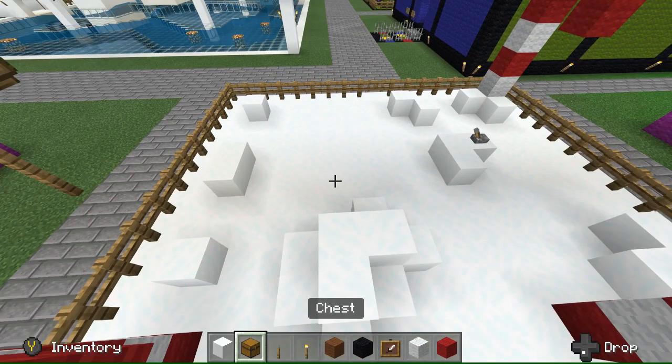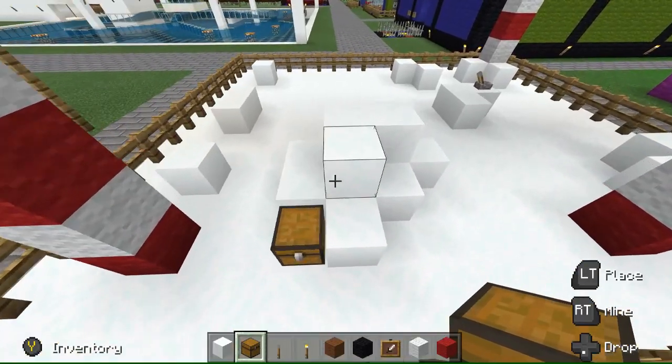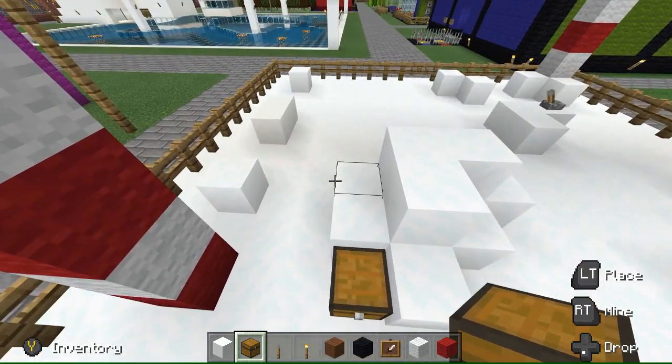There's a chest right here. Right next to this candy cane, kind of tucked into this little snow area - that's just where you put the boats. Or rather, that's where the boats would be.